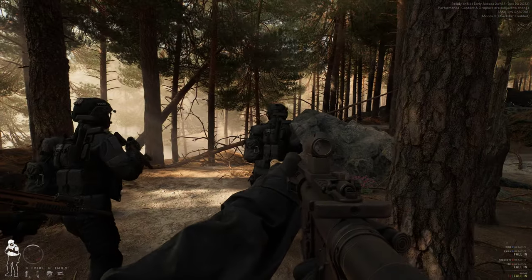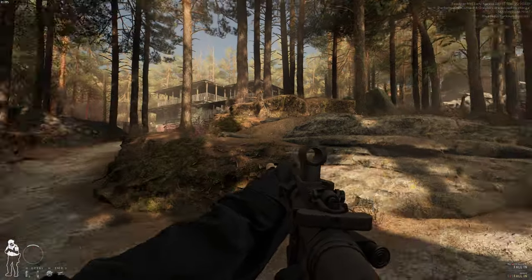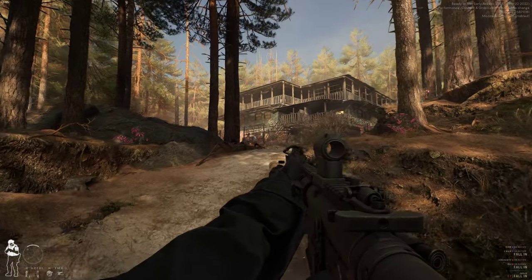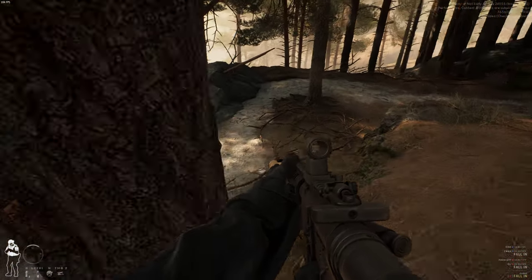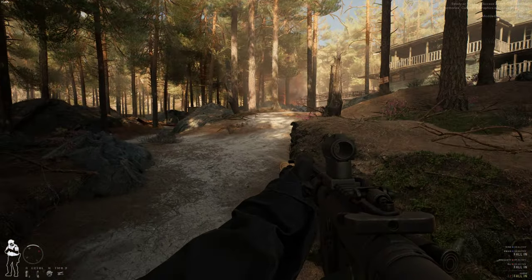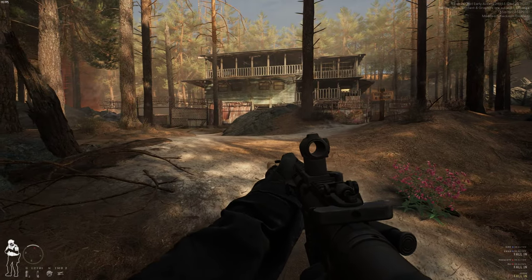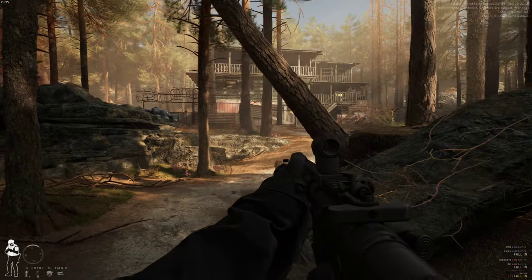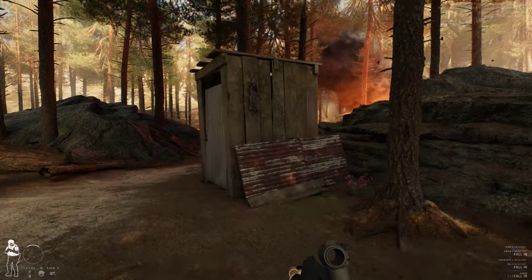Without further ado, we'll go ahead and jump into it. I can't remember what the name of this map's called — it will be in the description. Go ahead and walk on up to it. Looks like it's just a house out here in the forest. There might be a couple of routes you can take to lead up to the house. It is on barricade suspects mode — this is the only mode that they have for this map.